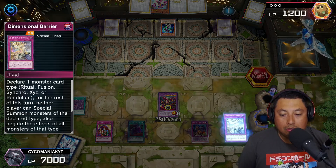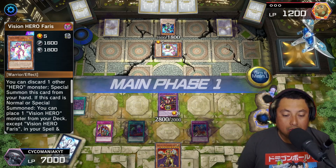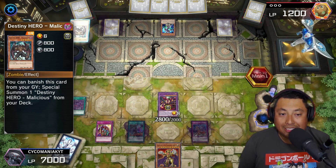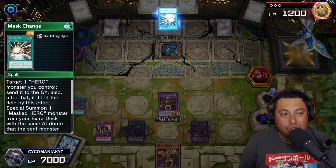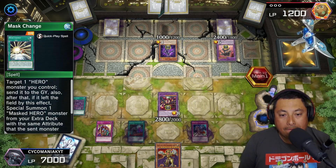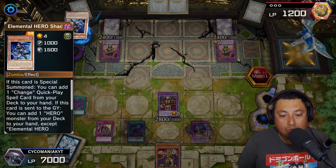He plays Stratos — we use Dimensional Barrier straight away because I figure he's looking at a fusion summon, and he ends his turn. We get Eldlich but can't do anything with it, so we just attack Stratos and wait. We need a spell or trap to use Eldlich's effect and get him on the board. Then he plays Mass Charge — sorry, Mass Change — and goes into Masked HERO Dark Law. This guy is going for it right now, then gets another Masked HERO Dark Law!